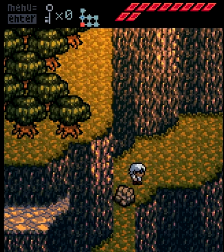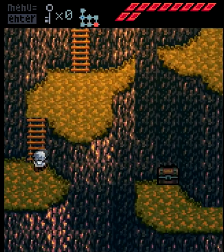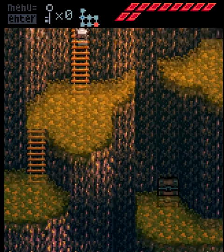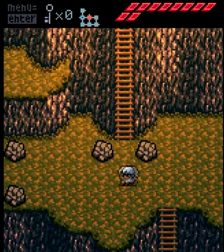We cannot pass these blocks. I'm encountering them more and more, so I think that rather sooner than later I'll be able to obtain a weapon — like a pickaxe or something — with which I can destroy those blocks and adventure on. I think this is the third instance where I cannot proceed because of a rock like that.